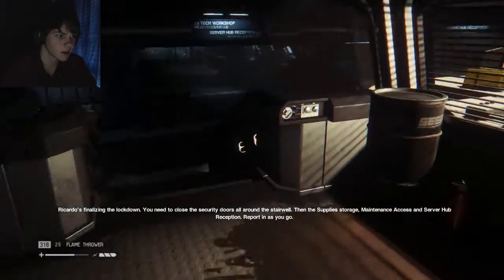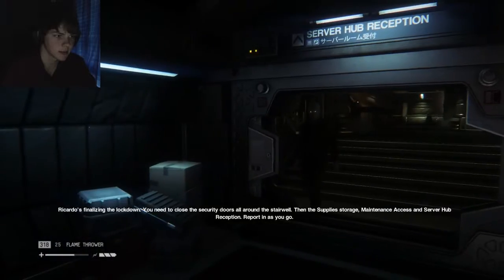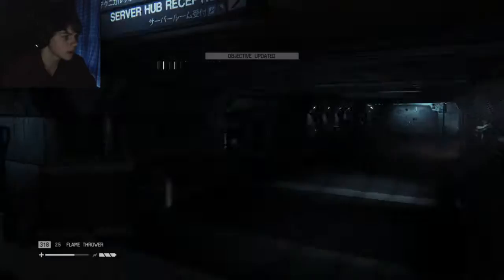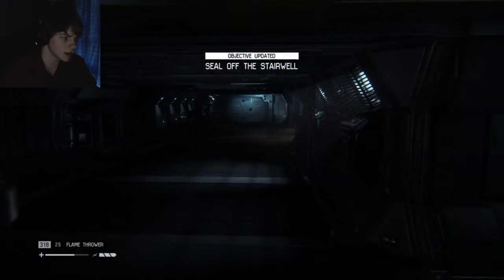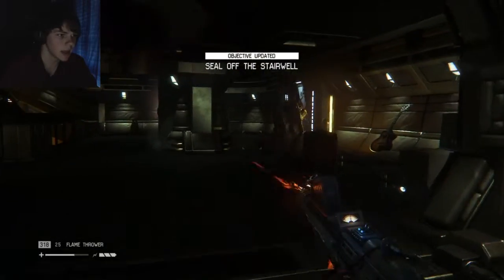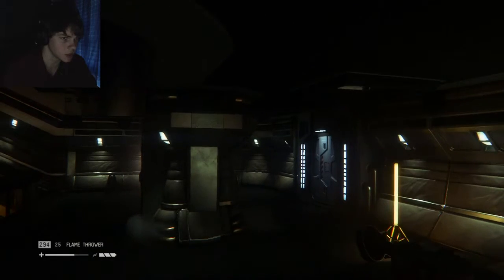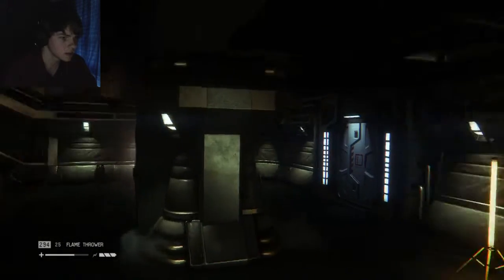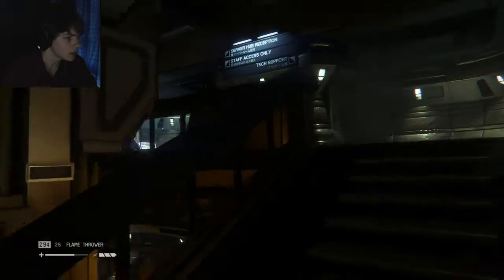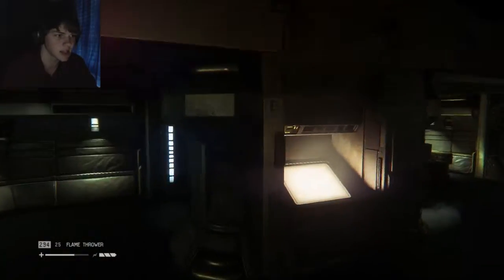You need to close the security doors all around the stairwell, then the supply storage, maintenance access, and server hub reception. Report in as you go. Alright, so this guy is totally friendly and this is actually the place where we need to go. And we have an alien, but we can just easily send him on his way. He's killing my frames more than he's actually killing me now. I actually know what to do for a good portion of this, so hopefully we can kind of speed through this section a little bit.